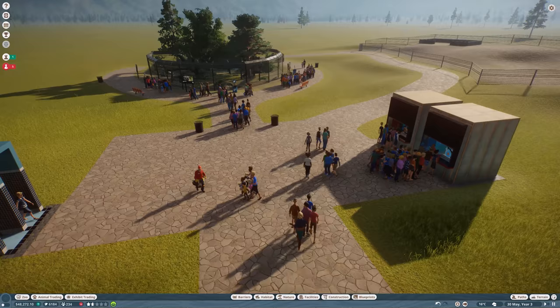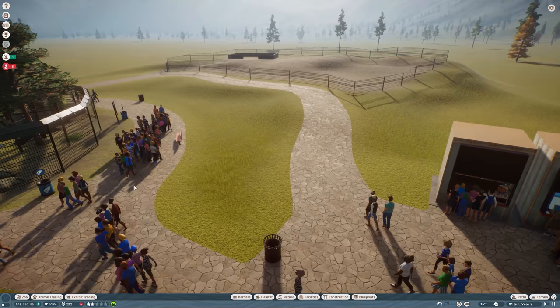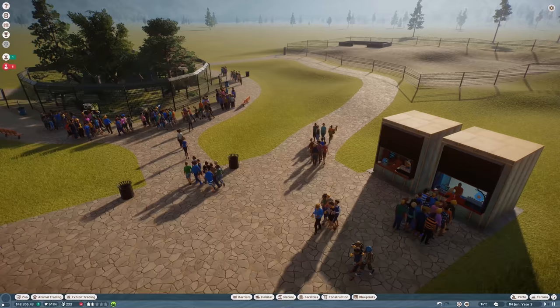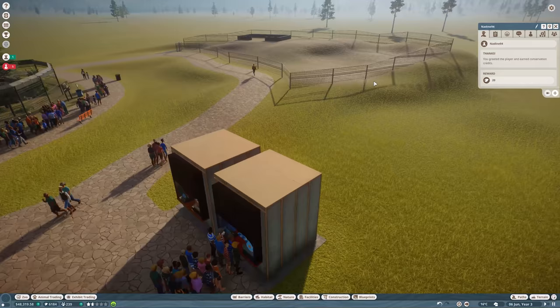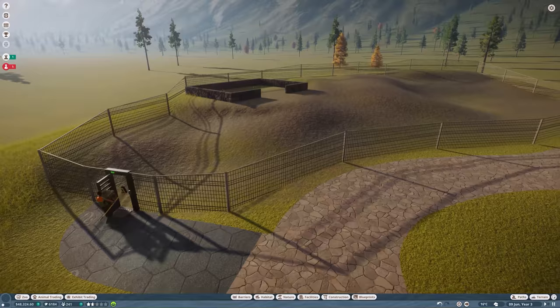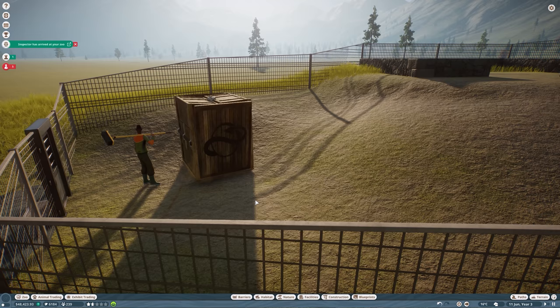We now have around 340 guests and we're earning money — we actually have more than at the beginning, which is a very good sign. I hope we'll be able to keep it up. Let's get our ostrich placed.